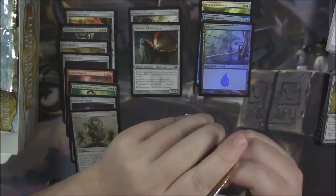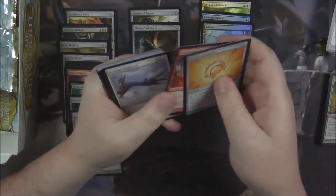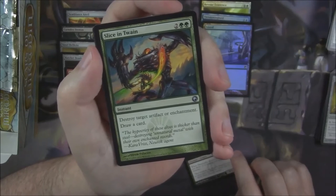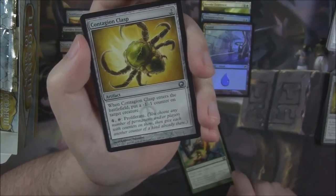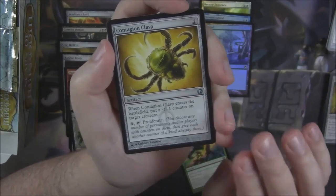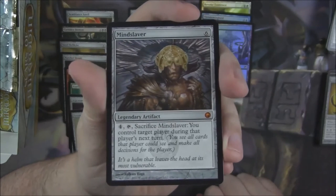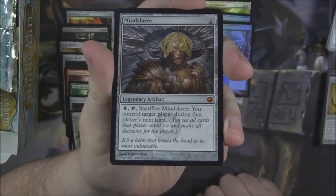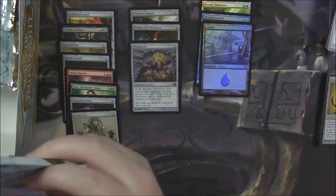We still have two more packs. A Skinrender, Slice in Twain — an instant for two green and two generic: destroy target artifact or enchantment, draw a card. Contagion Clasp — an artifact; when it enters play, put a -1/-1 counter on target creature; pay four and tap to Proliferate. And another mythic — a Mindslaver. That's probably under the $7 mark. So this box has been a little disappointing in that aspect, though we're only a third of the way through. Three mythics so far is pretty crazy for one third of a box — I recall the mythic count being a lot lower per box back in the day.